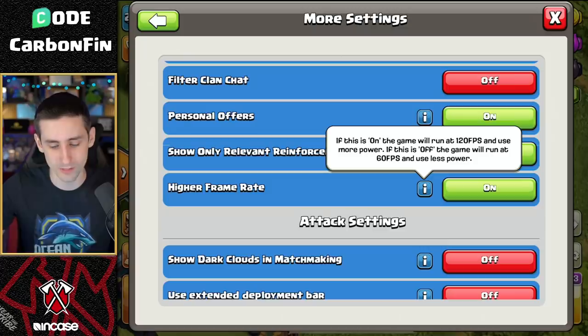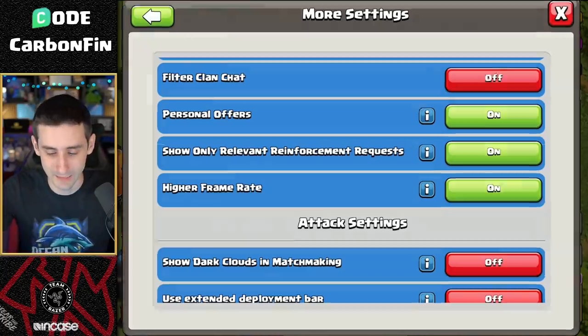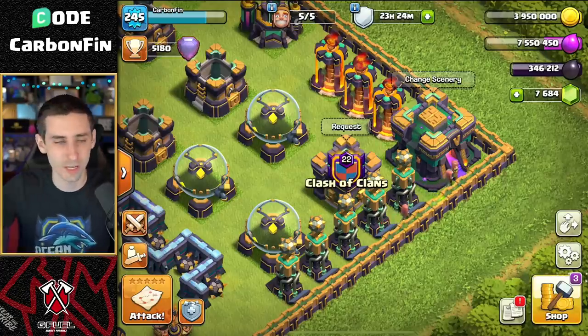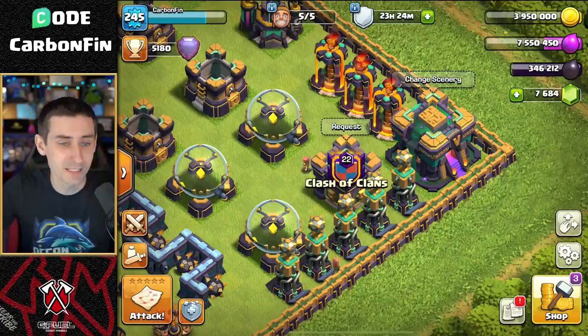For iOS, if you're using an iPad Pro or something, you can go into Settings, then More Settings, and there's going to be a higher frame rate option. With it on, the game will run at 120 frames per second and use more power; if it's off, the game runs at 60 frames per second and uses less power. You can turn that on and off if you have an iPad Pro.